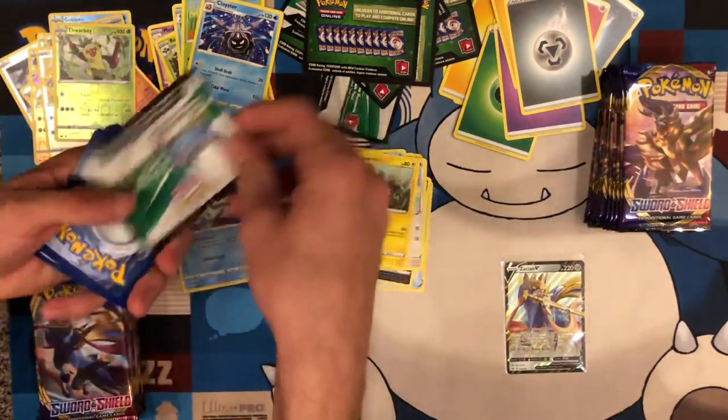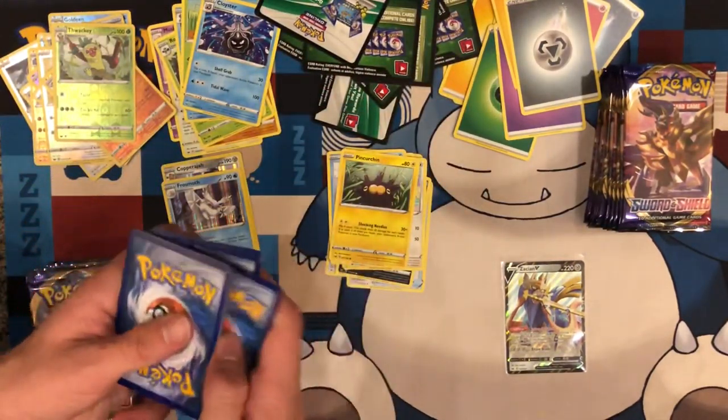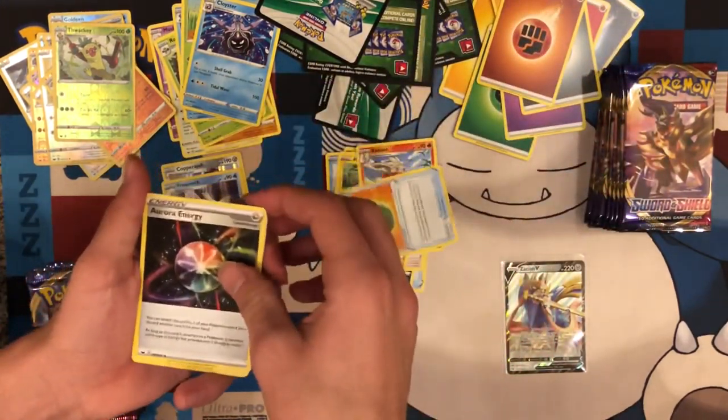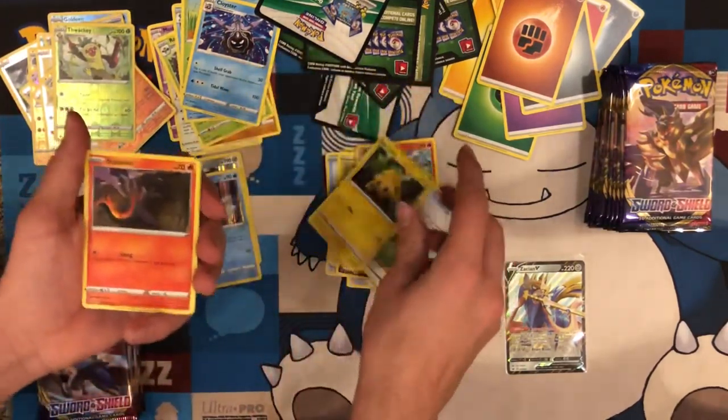How's your shiny Ditto doing for you? He's doing good — he's beautiful. Totally legit. 110%. Aurora — we'll put that aside. Because those are good.